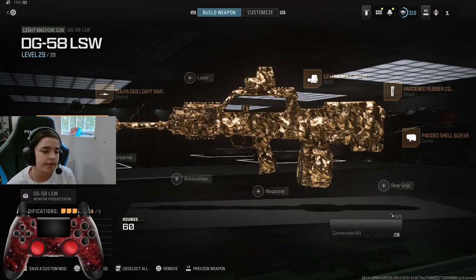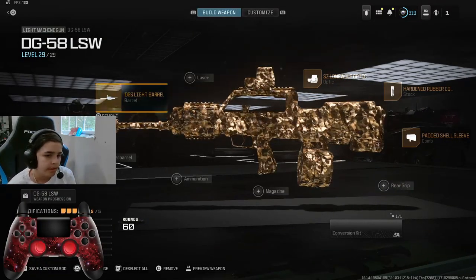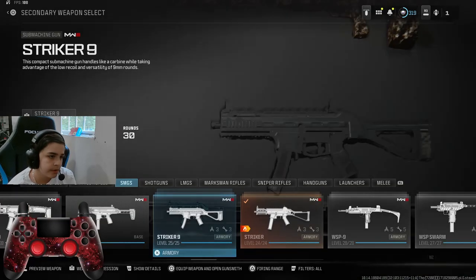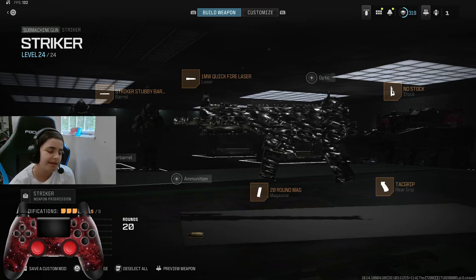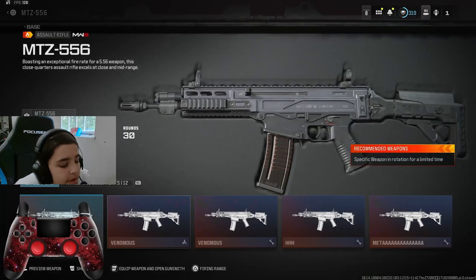GG, bruh — this is like 3 out of 10. This was just terrible. Stryker, bruh, do not use this. This is like 4 out of 10.